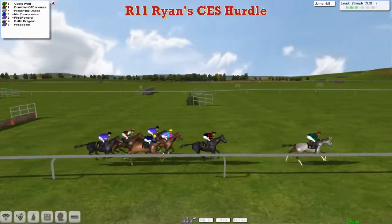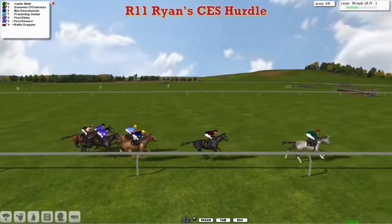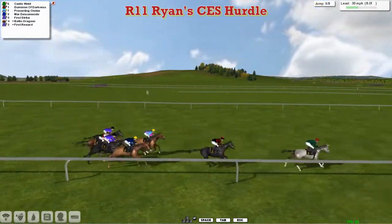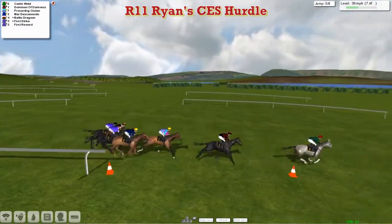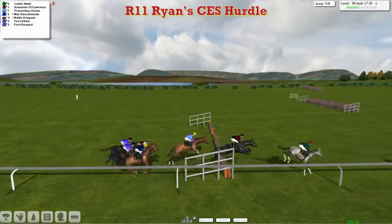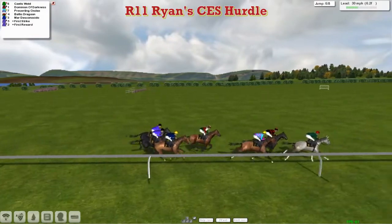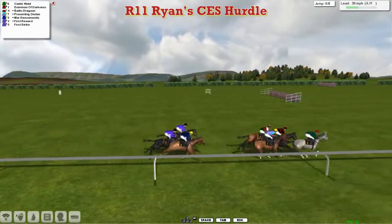They take the fourth and that's the midway part of the jumping — the first half of the jumping done already. They've still got nine furlongs to race. And the leader Kayleys Wald is going well in the lead, three or four clear. Dominion of Darkness in second. Mardeska Nacido on the inside of Presenting Ondi, and the two David Hooley horses, First Strike and First Reward, with Baltic Dragoon sandwiched in between them. Kayleys Wald still going well in the lead as they get over the fifth — Dominion of Darkness in second, Presenting Ondi in third, then Baltic Dragoon. Mardeska Nacido just dropped back a bit into fifth, and the two David Hooley horses at the back, First Reward and First Strike.